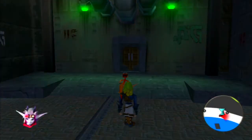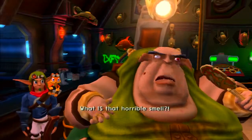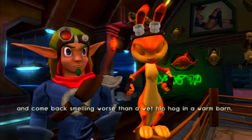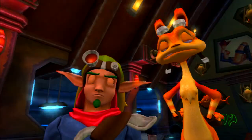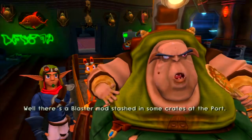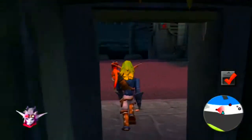Hello everybody and welcome back to Jak 2 from Jak and Daxter HD Collection. This is episode 5. Jack, nice work in the series. I guess you're looking for that weapon upgrade. There's a blaster mod stashed in some crates at the port. Find it, and it's yours. Alright, no problem. We can find that.